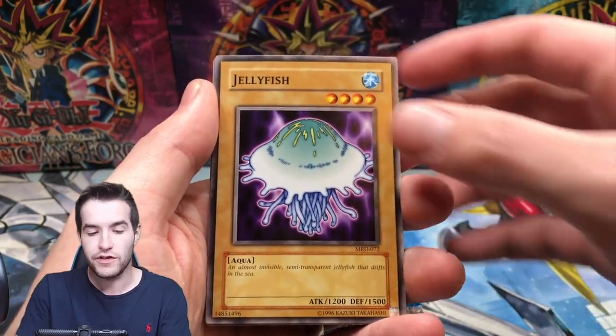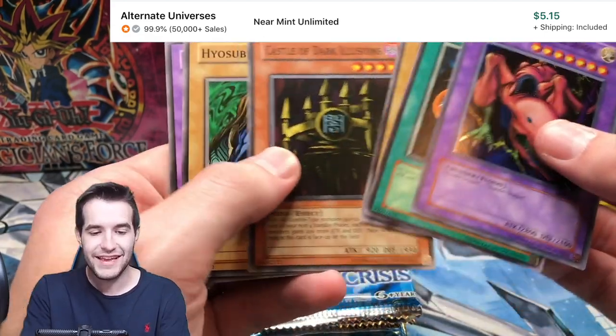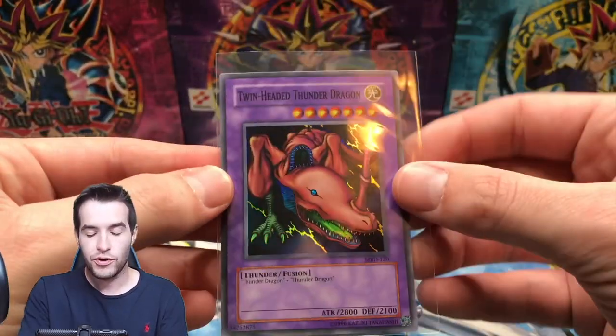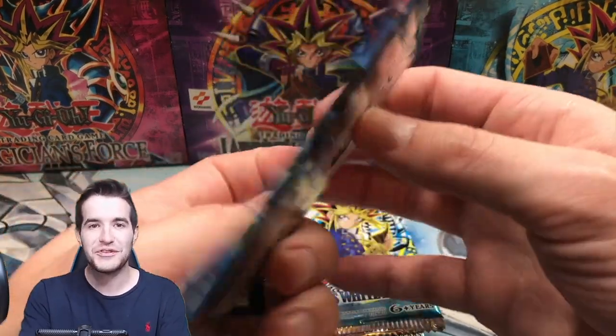Insect Soldier of the Sky, we've got a Jellyfish. Twin-Headed Thunder Dragon - we will take that. No Raigeki though - how disappointing. We will take a Super though - that is pretty good. Twin-Headed Thunder Dragon. And Dark Crisis - haven't opened much of this recently, just like a hundred packs.